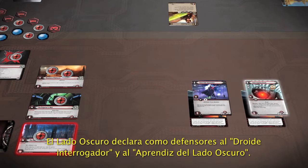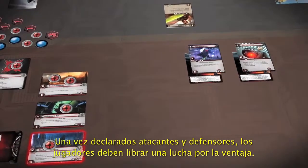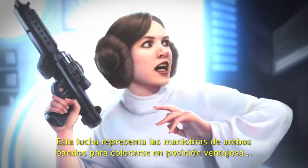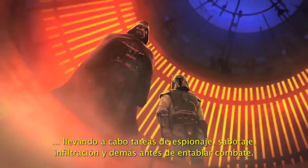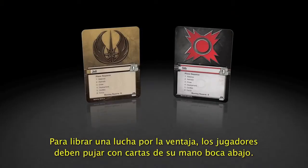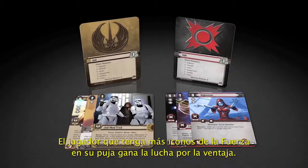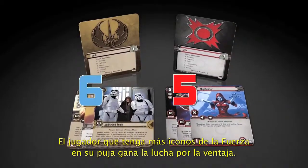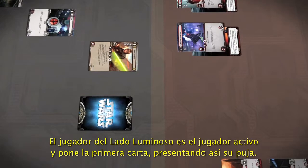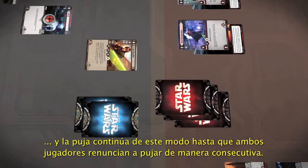The Dark Side player declares both the Interrogation Droid and the Dark Side Apprentice as defenders. Once attackers and defenders have been declared, the players must now participate in an Edge battle. The Edge battle represents the combatants maneuvering for position, gathering intelligence and engaging in sabotage, infiltration, or other endeavors before the physical battle begins. The Edge battle is fought by the players alternately bidding with facedown cards from their hand, and play continues until both players pass consecutively.